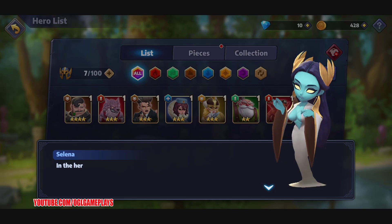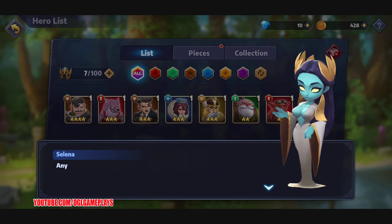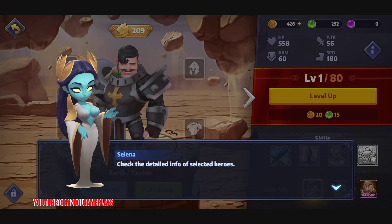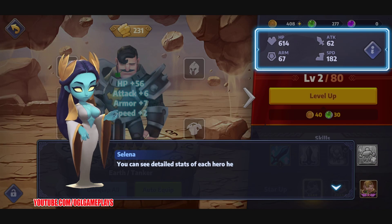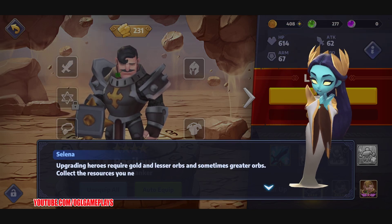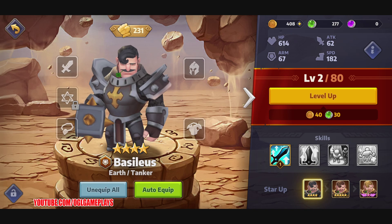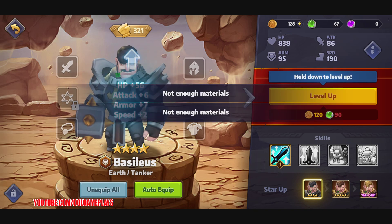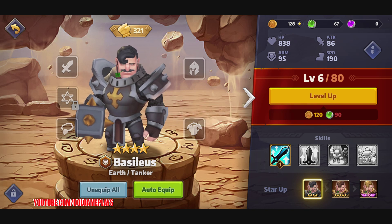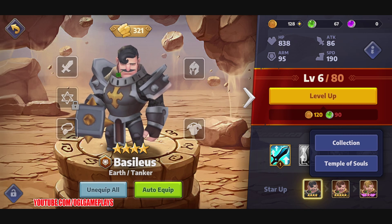Let's go back and check our heroes. We have a four-star hero so let's level him up — we can go up to level 80. But there's not enough materials to equip anything yet. We can become five-star and then a winged star or something.